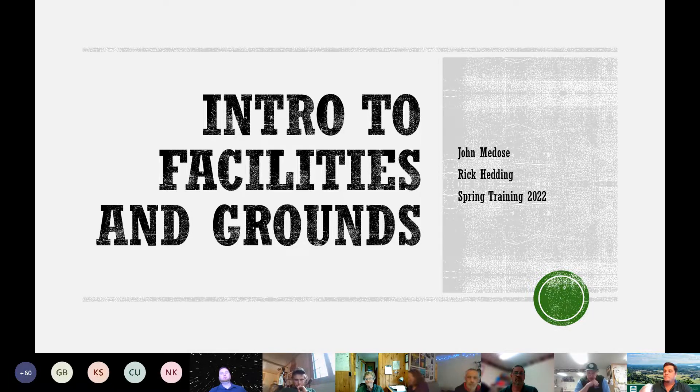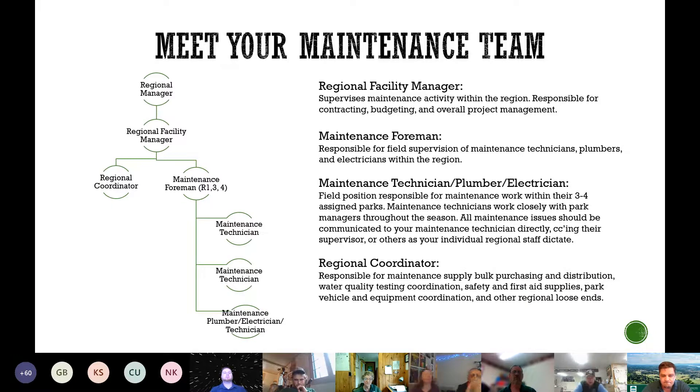Your maintenance team structure: there's a regional facility manager — there are four of us — and we oversee a maintenance staff of foremen and technicians. We also have trade plumbers and electricians in the region to help with specialized work. There's also a regional coordinator who helps a lot with logistics, and we all communicate and work well together.